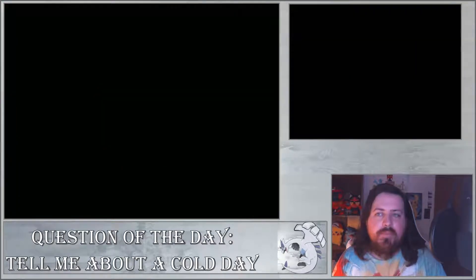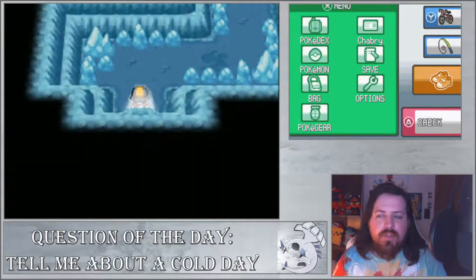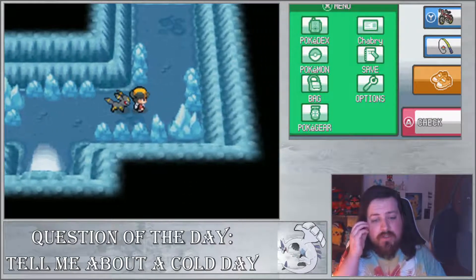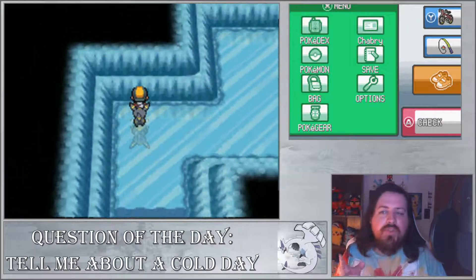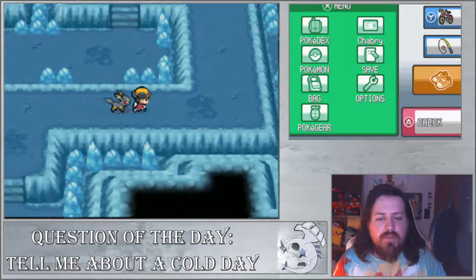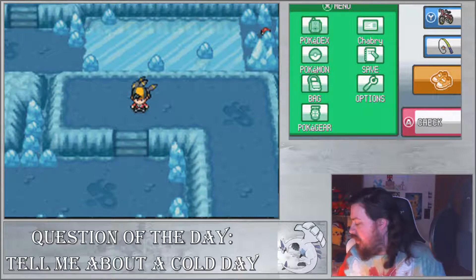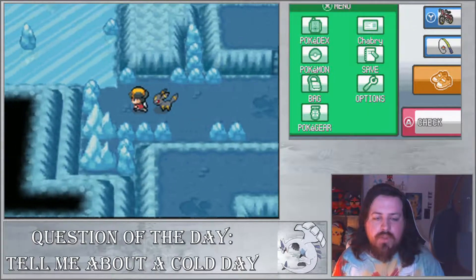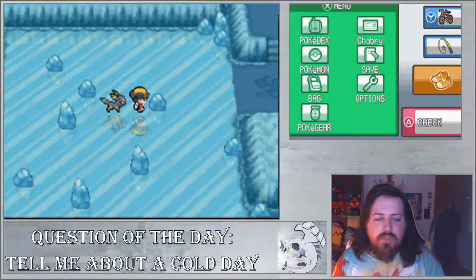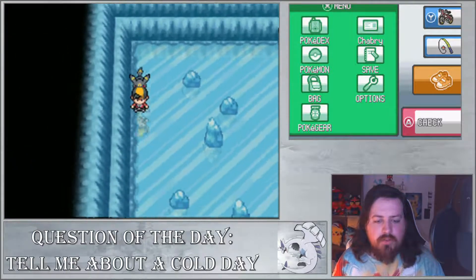Now we can go into the Ice Path. There are some new Pokemon here - Jynx is one you can catch here, and Jynx is actually surprisingly good; a lot of people don't realize that. You can also find Swinub here - Swinub evolves into Piloswine, and then if it knows Ancient Power when it levels up, it will evolve into Mamoswine. Mamoswine is a really cool Pokemon - I love Mamoswine.